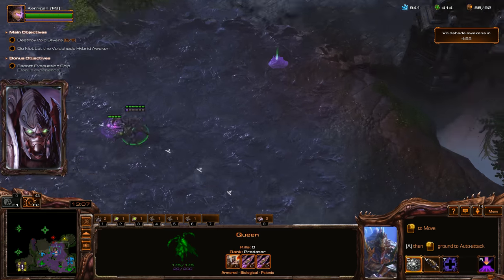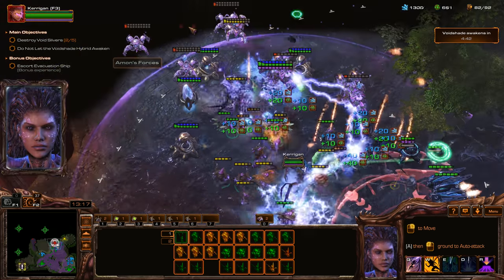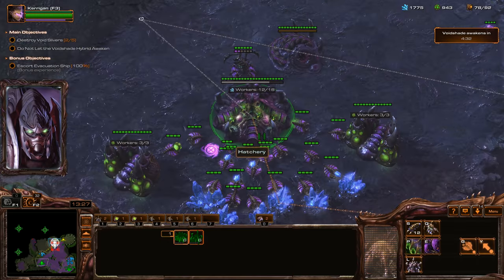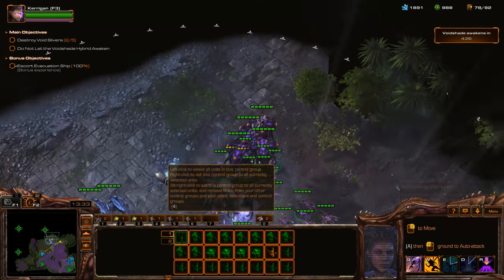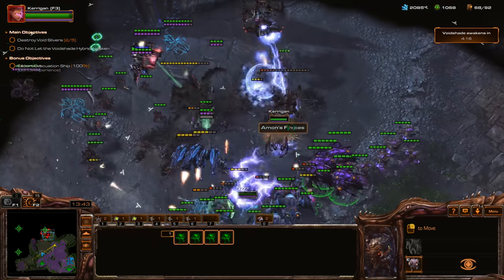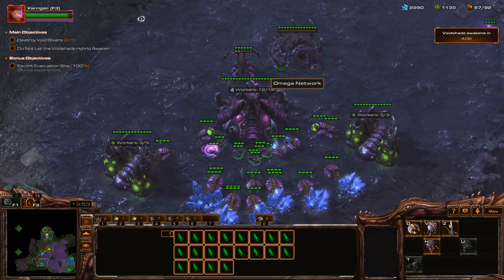We are going to Immobilization Wave the heck out of these guys — check how much damage we do! We'll go ahead and clear out all this stuff. I actually don't know if I want Pneumatized Carapace anymore — I like that these Overseers are slower, because I tend to have the problem where they're so fast they move in front of my army when I'm using the Attack Command. Why would I even bother with that?